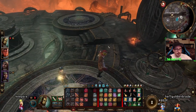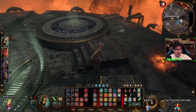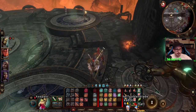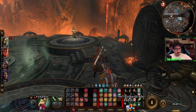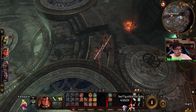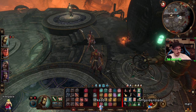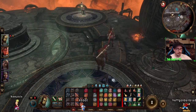All right, so you want to get your two characters on this side right here, and I'll keep mine over here. You can press G to unlink your characters, and if you've got one that's going to be mainly a healer, you might as well bring him over to this circle on this side.